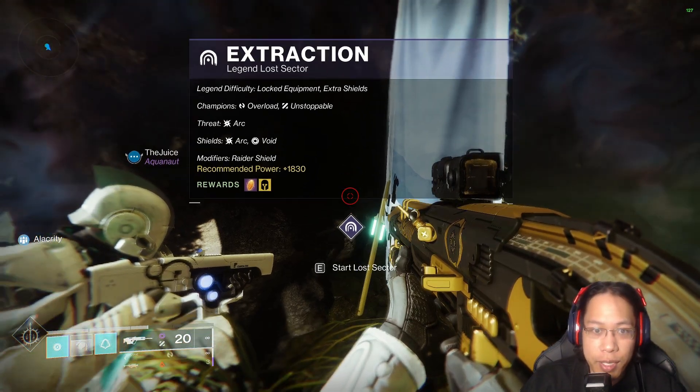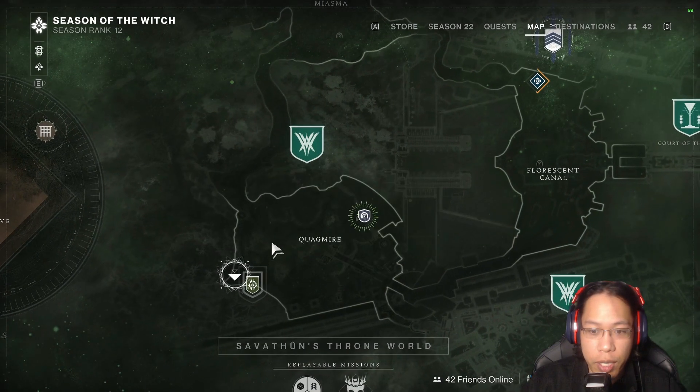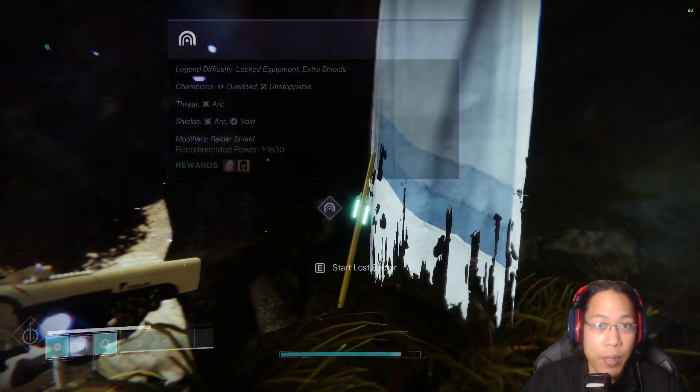Currently we're doing the Extraction Lost Sector on Savathun's Throne World. Head over to Quagmire, head up Northeast, drop down, and you'll be able to see it.